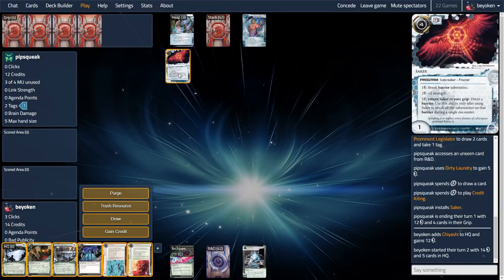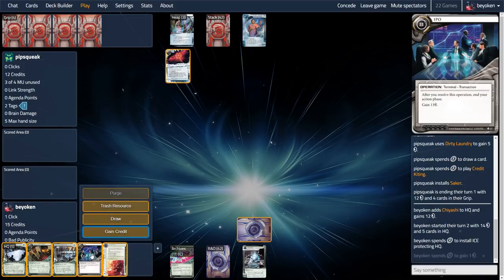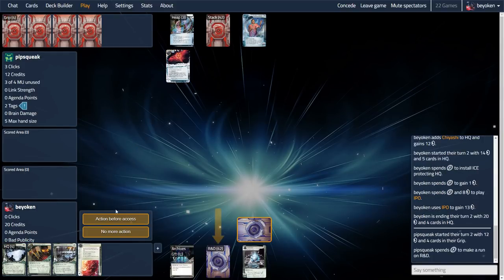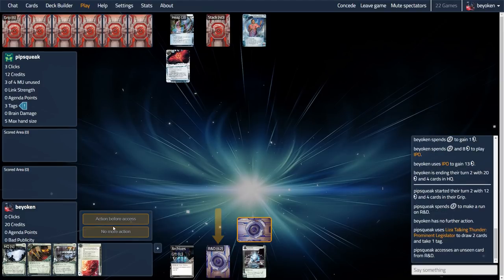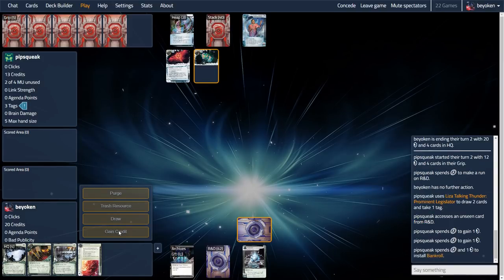Both can be broken and de-res'd with Seike. The difference is Tetonium can be rezzed twice after I play IPO to get up to 20 credits, whereas Chiyashi can only be rezzed once. I chose the Chiyashi here because I love big ice, but more importantly, what I love even more are the big number of tags my opponent is floating!